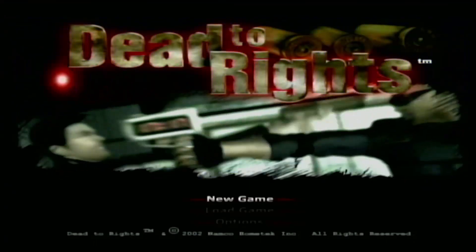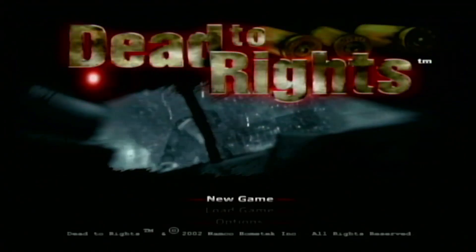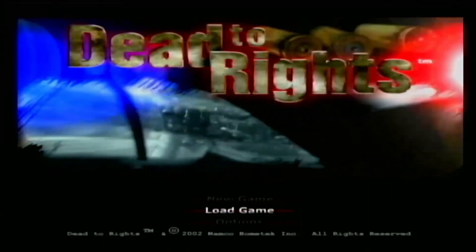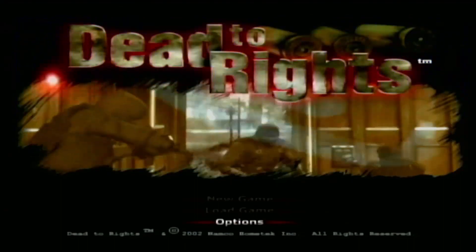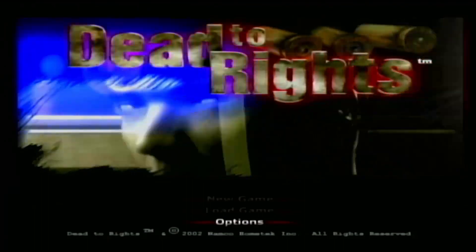So this unlocks all chapters. You want to be at the main menu. Here's what you do: Up, Down, Up, Down, Left, Right, Right, Y, X, X. You should hear someone screaming — if you heard that scream, you did it right.